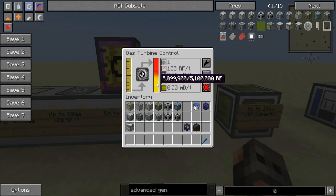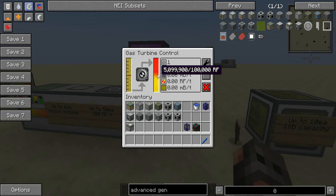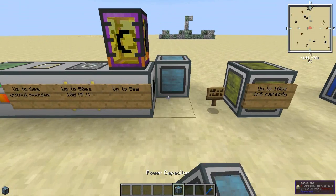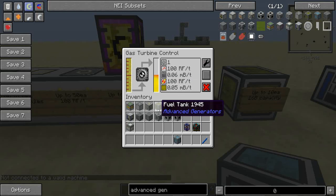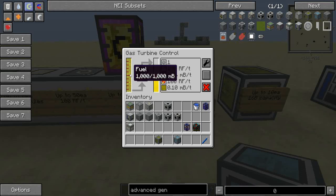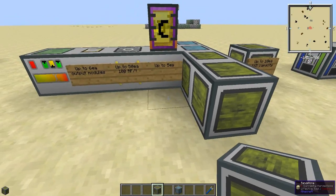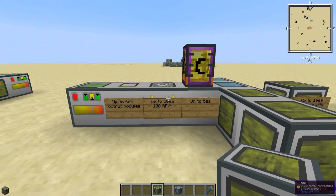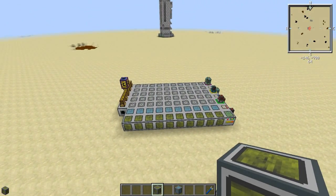The capacitor just adds a little bit of storage. As you can see from the signs, you can put up to 10 capacitors — so that's 5 million RF. If we knock it off we only have a hundred thousand. If we put two back, there we go. Same thing with the fuel tank — we've only got one bucket right now, but as soon as I put a couple more tanks it immediately fills up. They hold 16 buckets apiece.